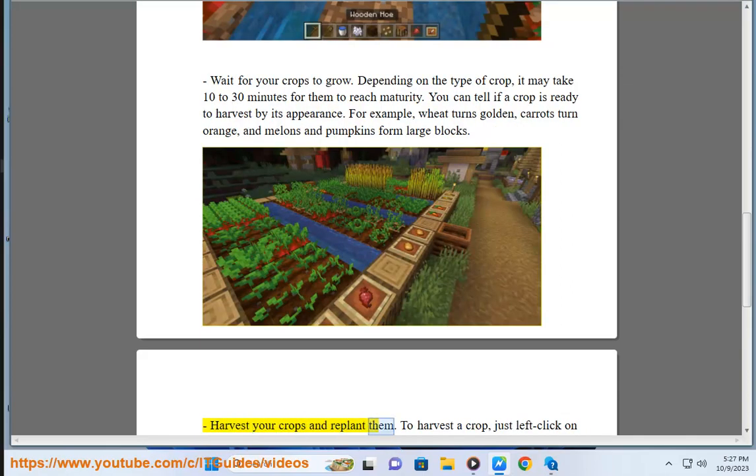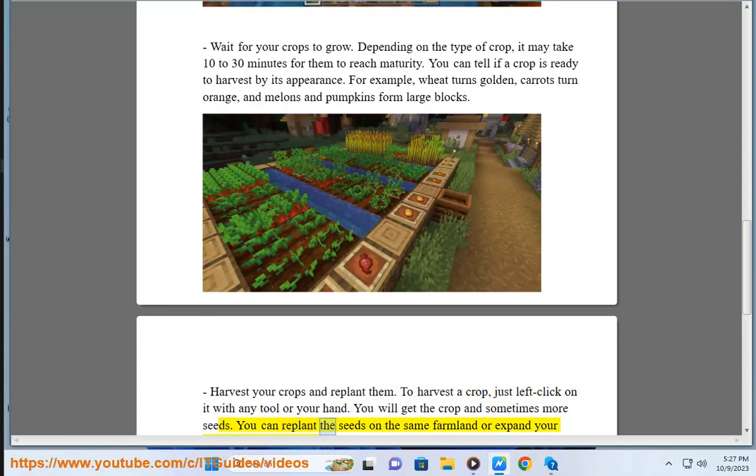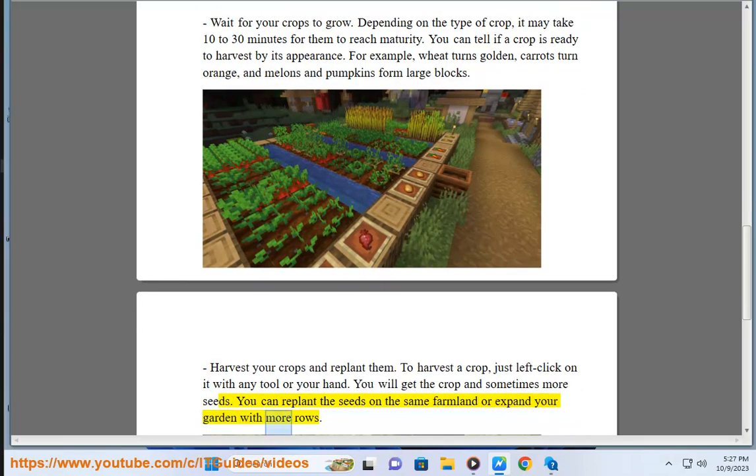Harvest your crops and replant them. To harvest a crop, just left-click on it with any tool or your hand. You will get the crop and sometimes more seeds. You can replant the seeds on the same farmland or expand your garden with more rows.